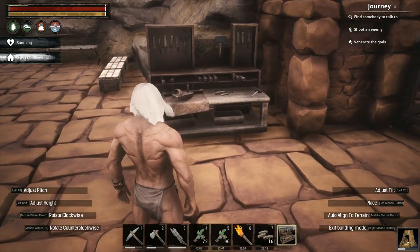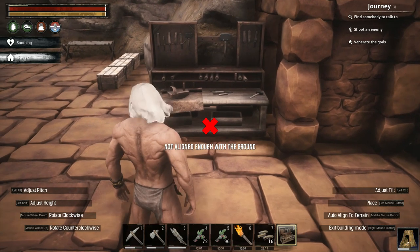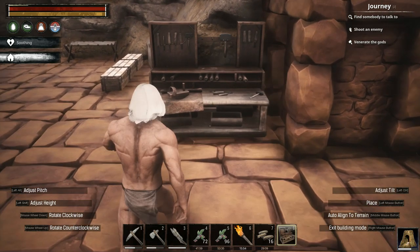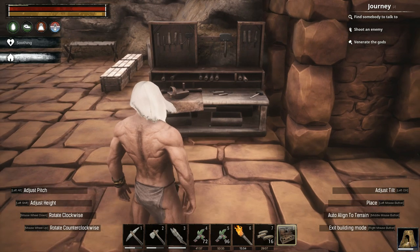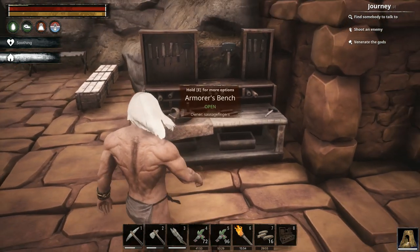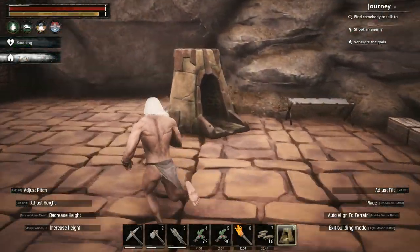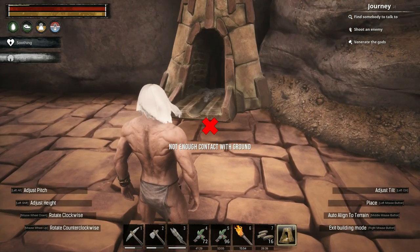The armorer's bench fits nicely in there — that's a good spot. Look at it, I can make armor now! I'm going to place this here because I want a couple of these.